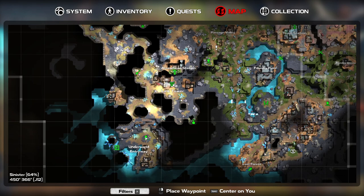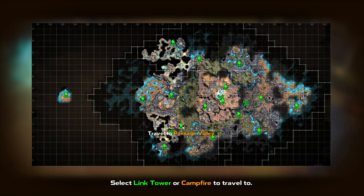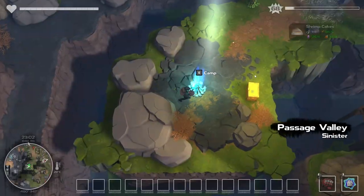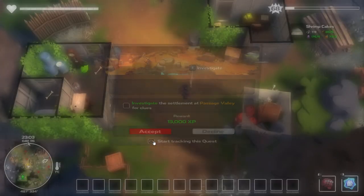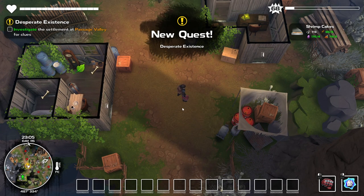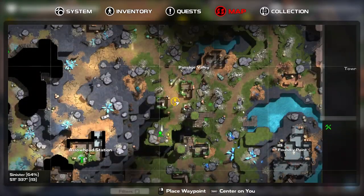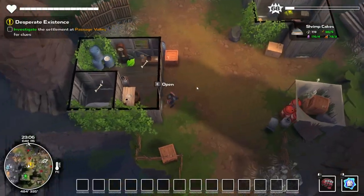Also, we have a new Link Tower over here which I think I activated. So I guess I should fast travel there. Passage Valley — interesting. I don't think this is a hard quest; it's supposed to be one of the beginner quests. Settlements? Passage Valley — what settlement? I guess I need to search the houses.